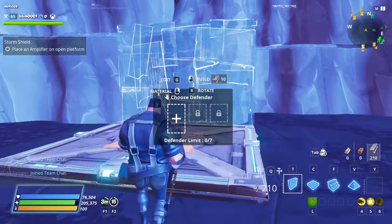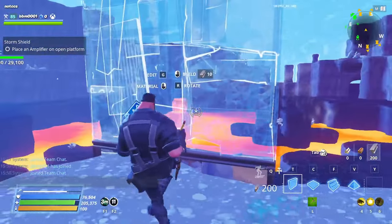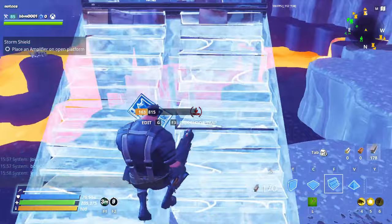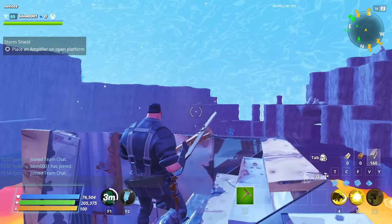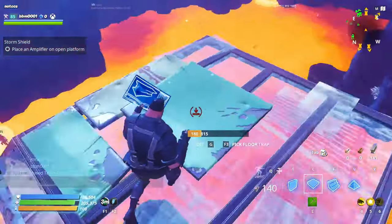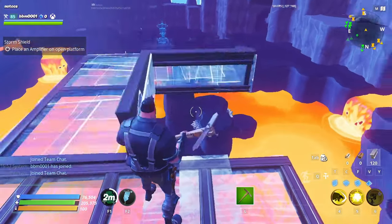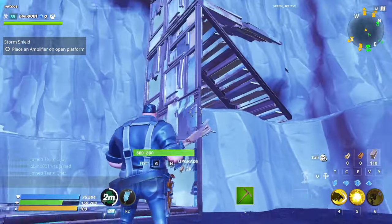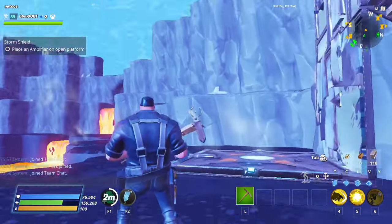Now we're going to build a little bit of a structure. We're going to put a piece of metal here and then keep building it up three high. I'm going to make sure I can get on top, so I'll build these stairs — you can remove these afterwards. We're going to put a stair and three floors: one, two, three. Then we're going to edit this one right here. As you can see, anything on this will get launched up, over here, and smack down into the lava. This is what we want.